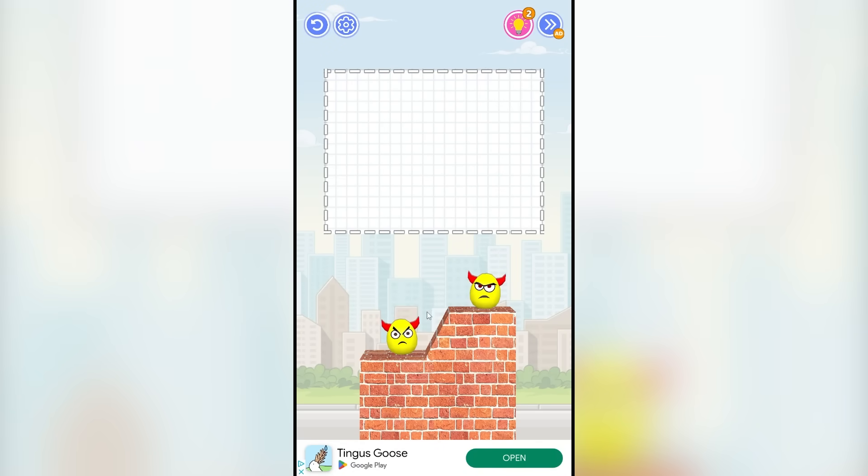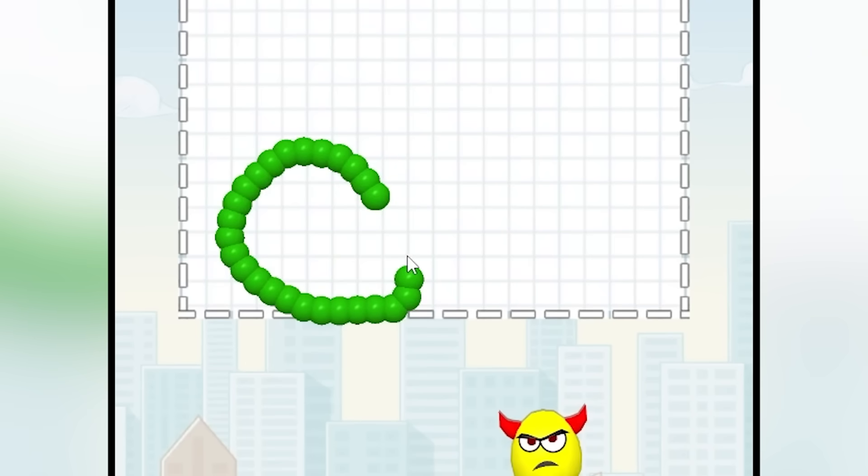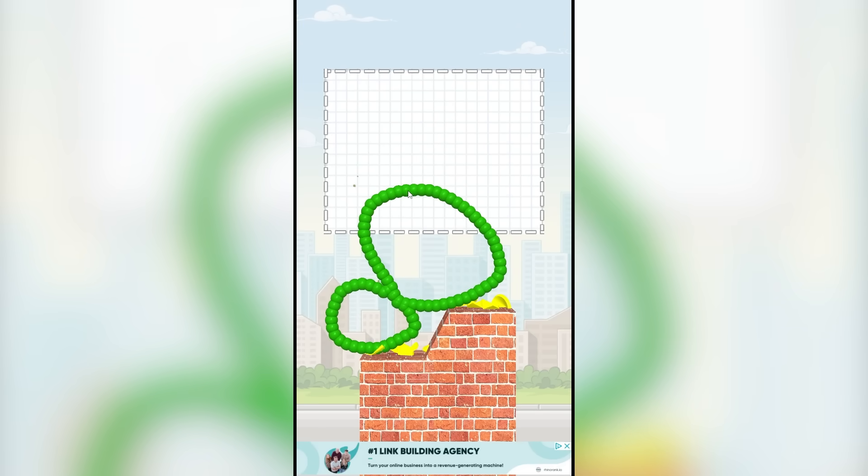We're on level five already. So again, we just gotta kind of duplicate this little platform here. It's like a stair. So to do that, we'll do one circle on this side and one giant one there, and crusher and an ad.